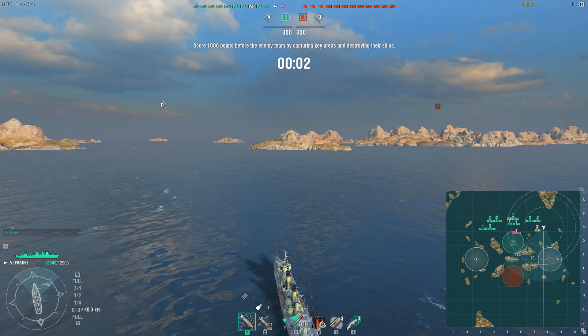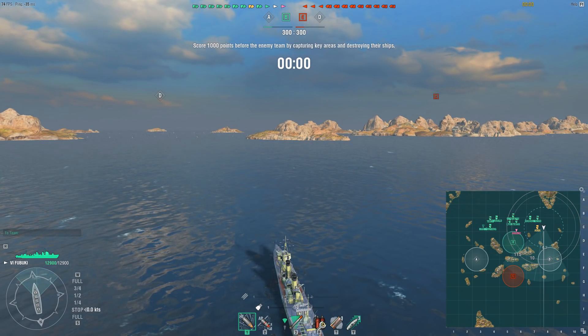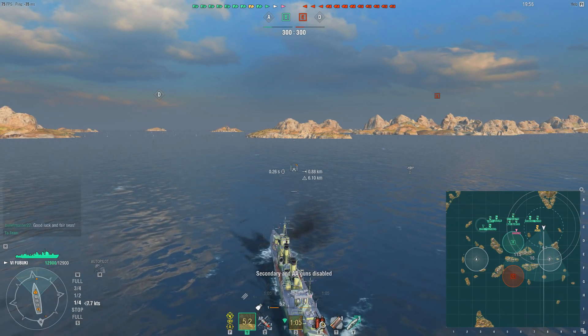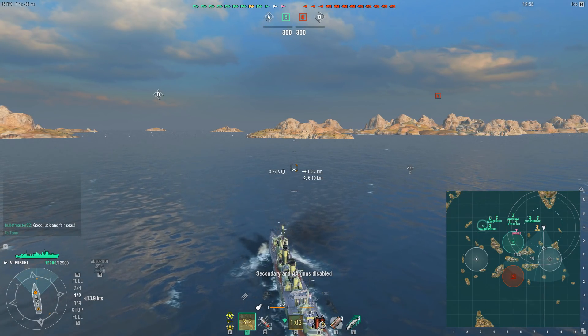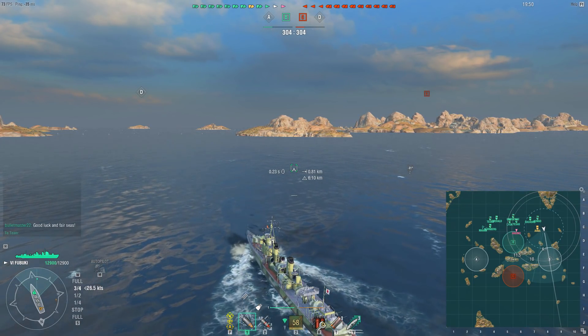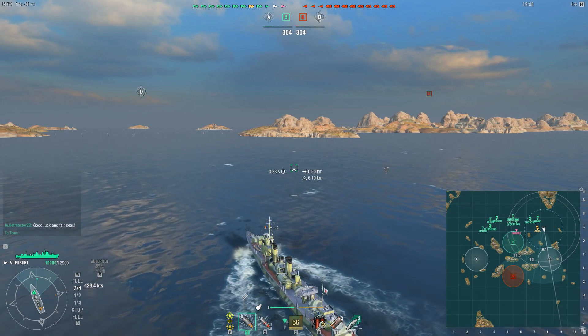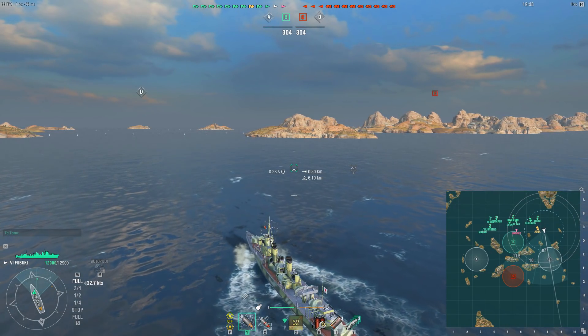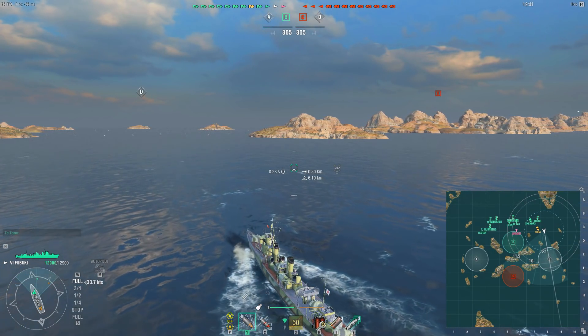When we think of torpedo boat destroyers in the Japanese line there are two key characteristics: stealth and torpedoes. Starting with stealth — this ship is going to be well concealed, particularly when you have the Concealment Expert captain skill at tier 4, whereby your detectability by sea as exhibited on screen today is 6.1km and by air 3.4km.